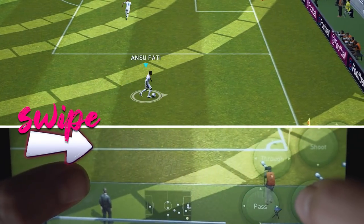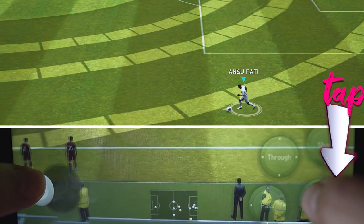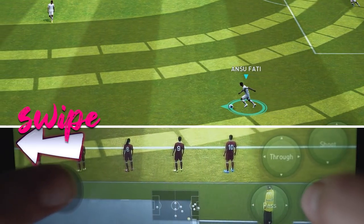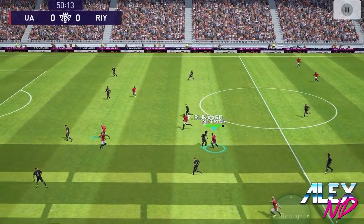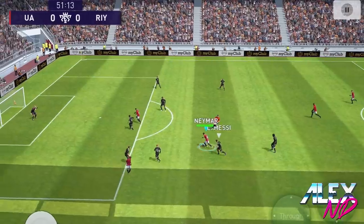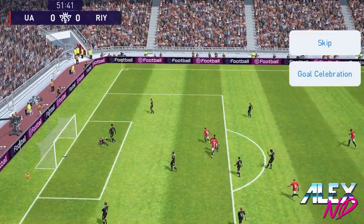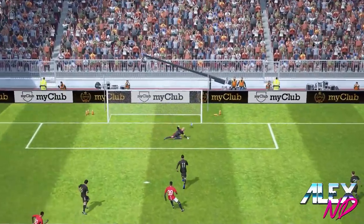Using a handcam, you can see it's activating a double touch if the player has that skill — but Neymar doesn't. Neymar has skills like Elastico, but the double touch skill is absent. Instead, he performs this ball roll — a croquetta-type move — by default. All you need to do to activate it is tap dash and swipe forward.